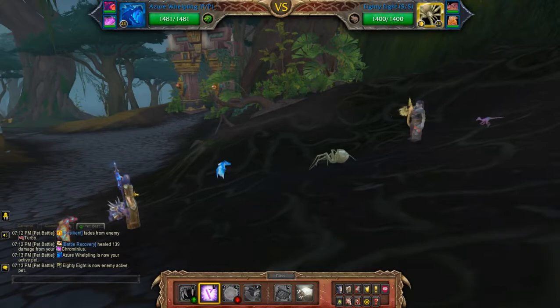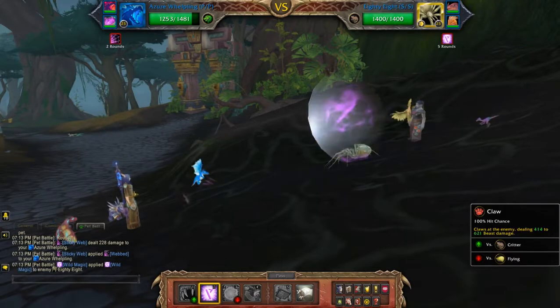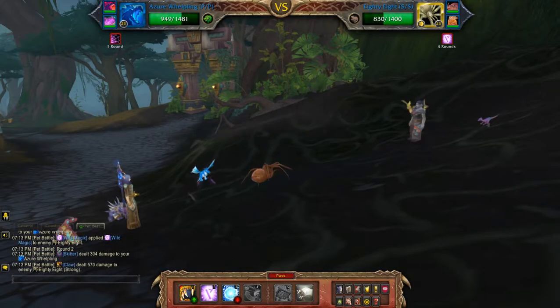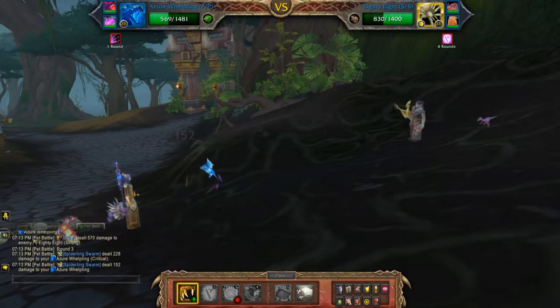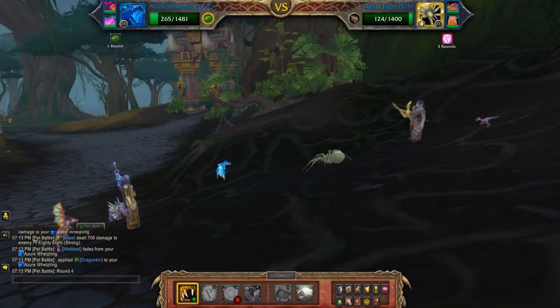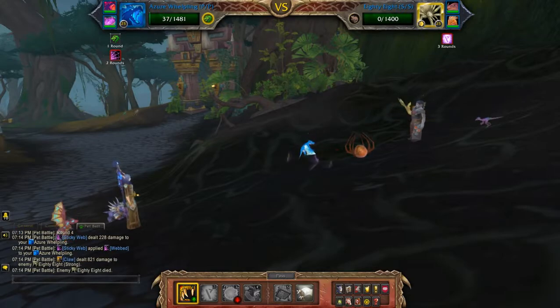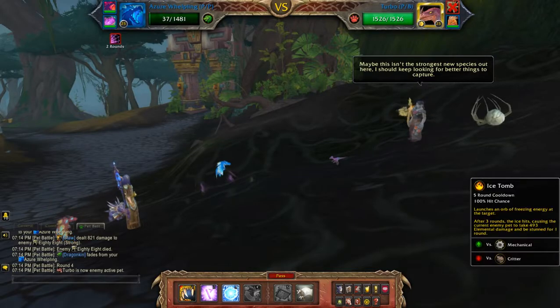I'll be starting off with wild magic and then clawing until the spider's dead. We'll either take two or three turns depending on how lucky I am with crits. Then I should be able to last three more turns starting with ice tomb.